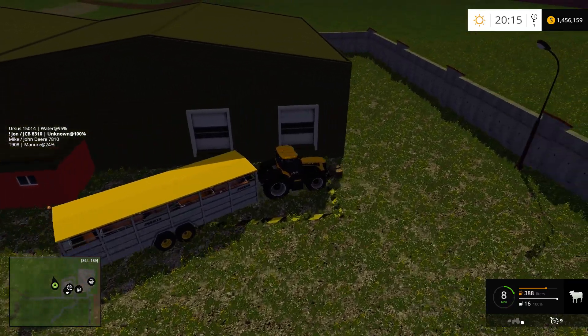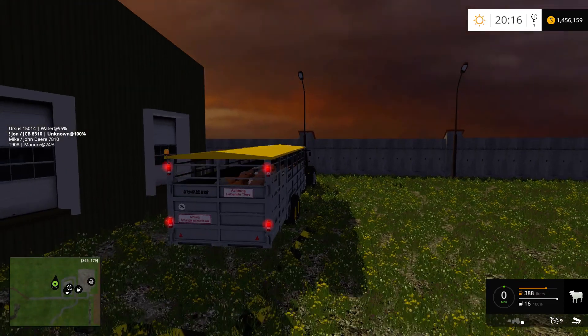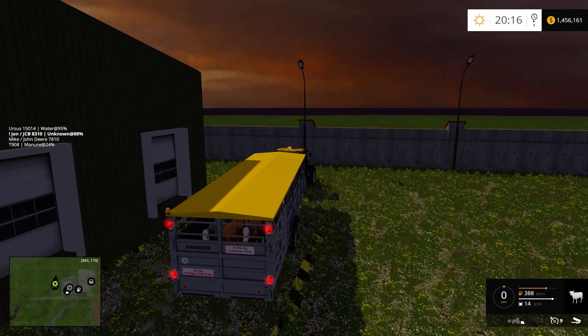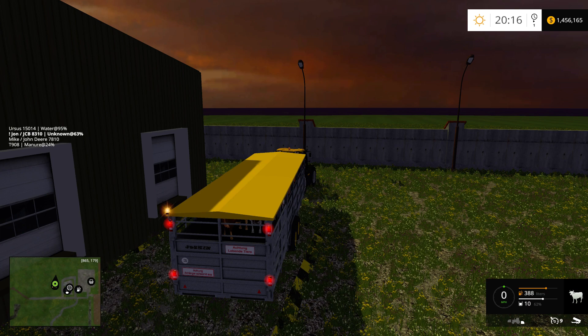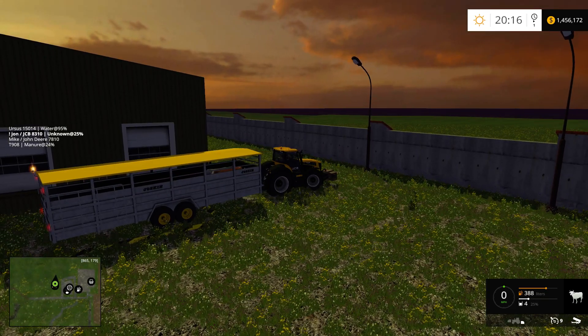We'll see if it unloads — I'm going to go ahead and guess it works. Did it just magically disappear? Yep. And the money's also terrible. We're getting paid a dollar a cow right now. That's great, all the work we put into these things. Dollar a cow. Totally worth it.